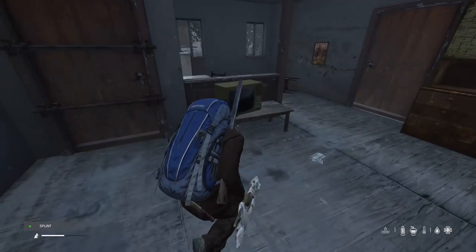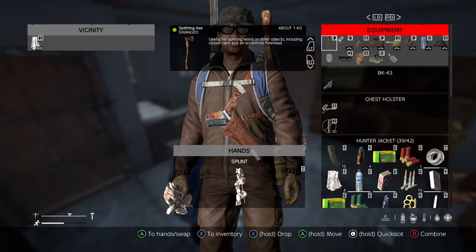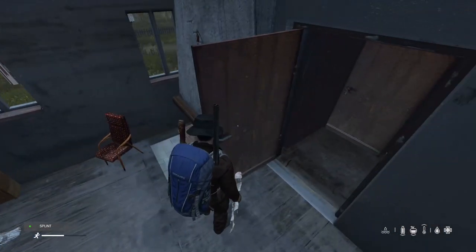There we go, so let's have a look at this — this is a splint. Now I can't put it on because I haven't got a broken leg, but if I did have a broken leg I could put it on.